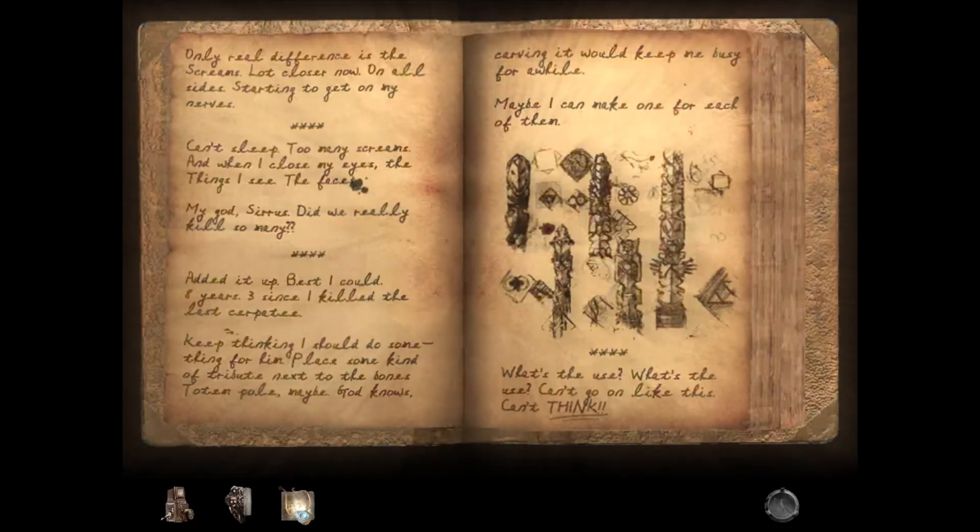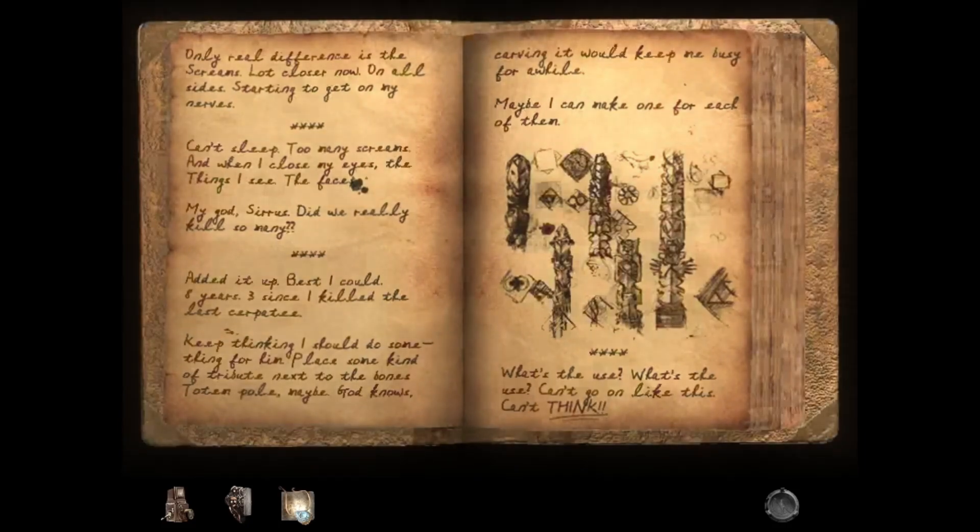Cirrus. Did we really kill so many? Added it up, best I could. Eight years. Three since I killed the last Zerpati. Keep thinking I should do something for him. Play some kind of tribute next to the bones. Totem pole, maybe. God knows. Carving it would keep me busy for a while. Maybe I can make one for each of them.